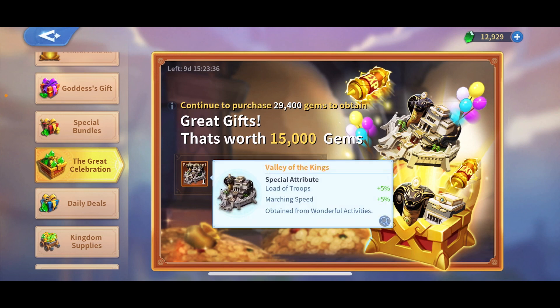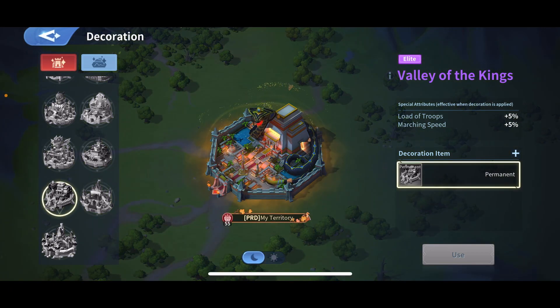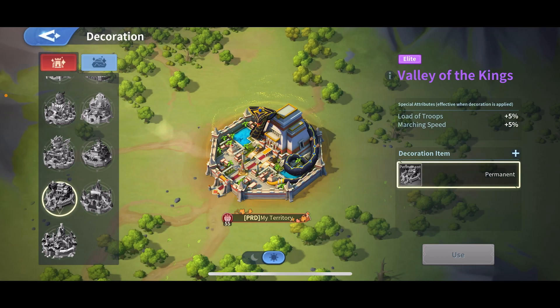Let's take a look at the Valley of the Kings skin. You can see it has an animation — this is how it looks at night. It's pretty Egyptian-themed and I really love it, honestly. It looks so great and it has some interesting buffs. It's pretty much a farming skin.